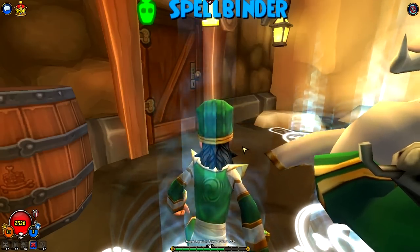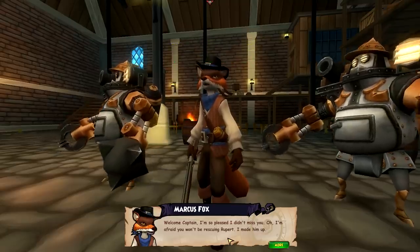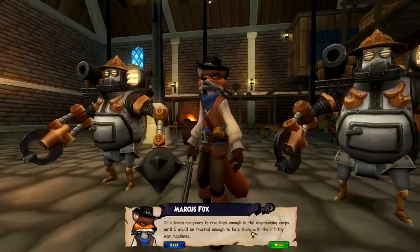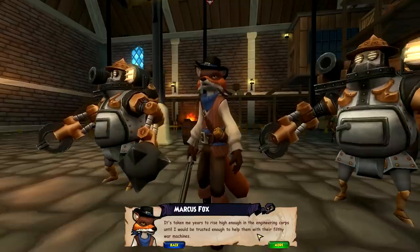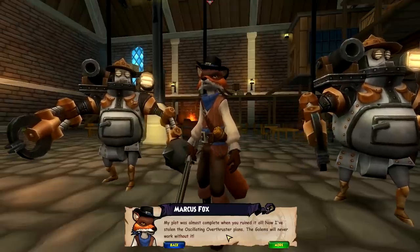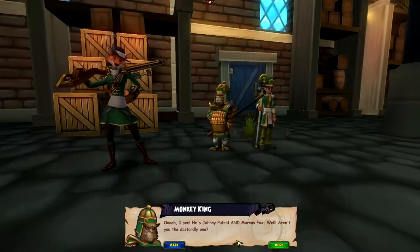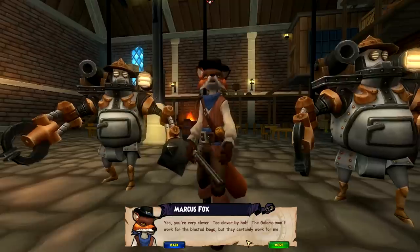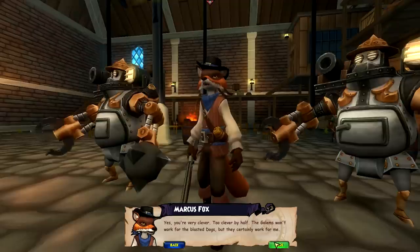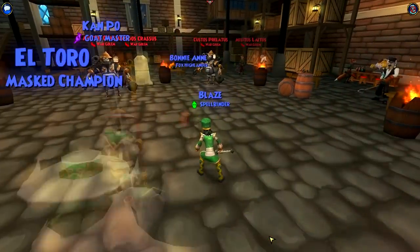Story dialogue: it's taken me years to rise high enough in the engineering corps until I would be trusted enough to help them with their filthy wire machines. My plot was almost complete when you ruined it all. Now I've stolen the oscillating overthruster plans — the golems will never work without it. He's Johnny Putrid. The golems won't work for the dogs, but they certainly work for me. Iron Legion, smash them! He's even got a name for his golem army — the Iron Legion.